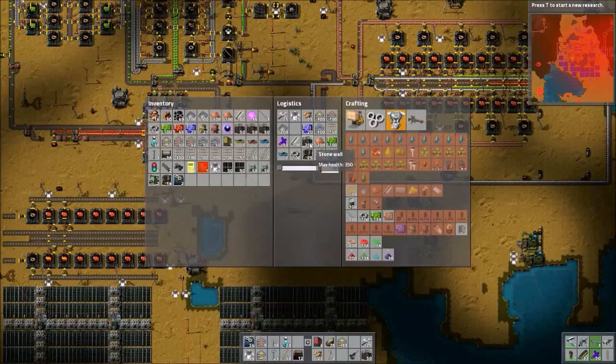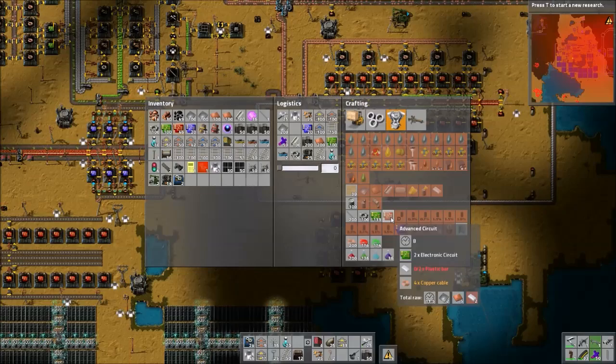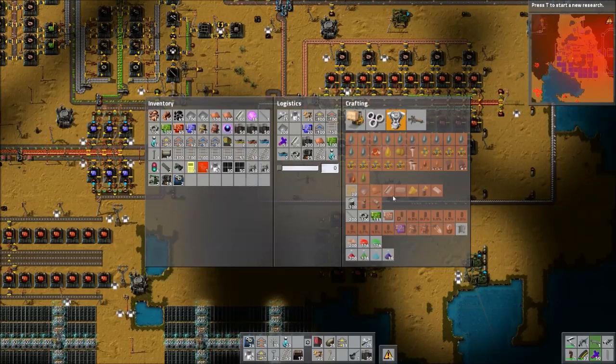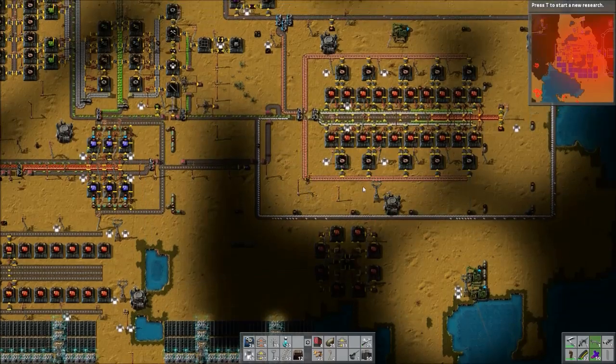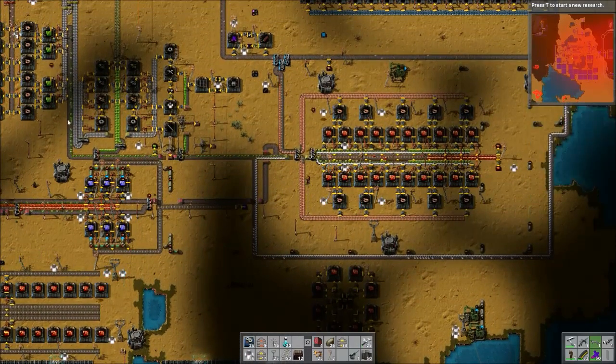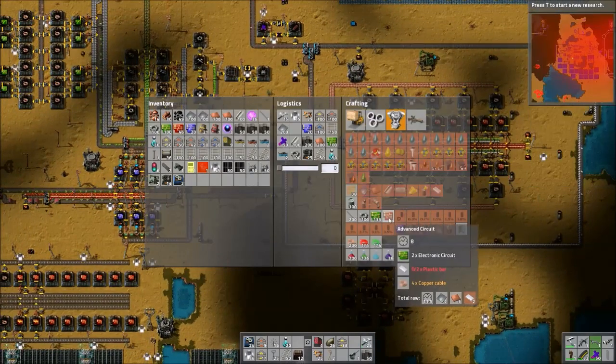Advanced circuits require three items: electronic circuits, plastic bar, and copper cable. Specifically, it requires four cables, two plastic bars, and two electronic circuits. They used to be a little annoying to make, but now that I have experience with the game, they're really not. That's kind of why I'm doing this tutorial — to show that they're really not that hard to set up, though they do take quite a lot of resources.